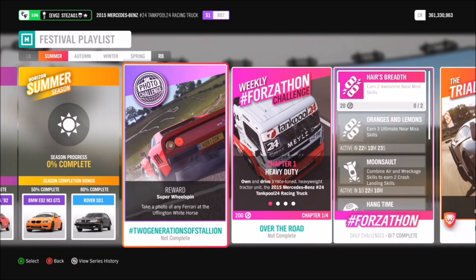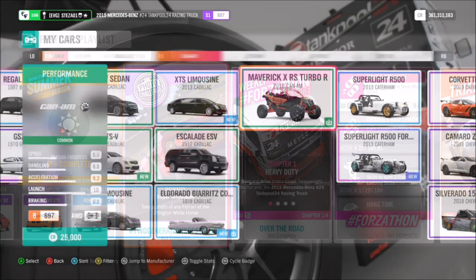Hello and welcome back to Everything Gaming. Today you join me for week 62's photo challenge guide called Two Generations of Stallion. This one is super easy — all it wants you to do is take a photo of any Ferrari in front of the Uffington Whitehorse.